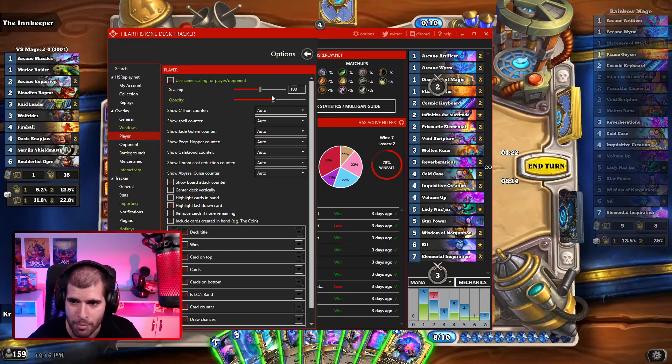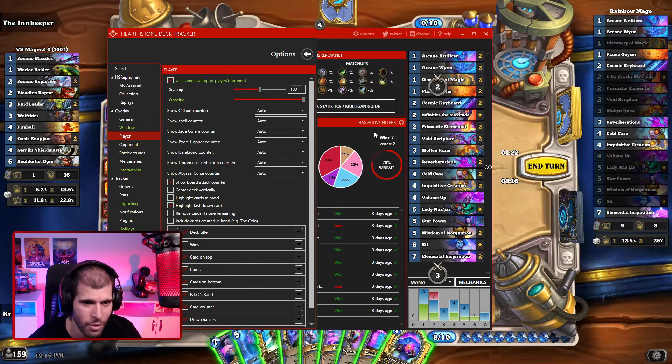We also have a bunch of different counters here, which are obviously very outdated — like we have a katoon counter. The spell counter was actually viable before the Yogg nerf, but right now it's also on the obsolete side. Same for jade, pogo, galakrond, libram, and abyssal curse — that's still actually viable but not many people play it. For standard right now these tabs are really not that great and they obviously do need to update some of these things.